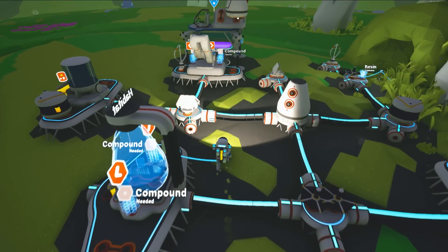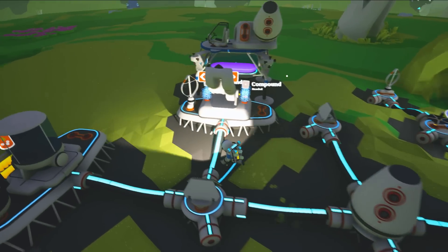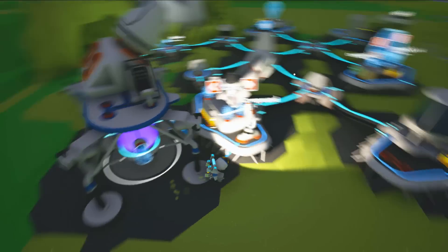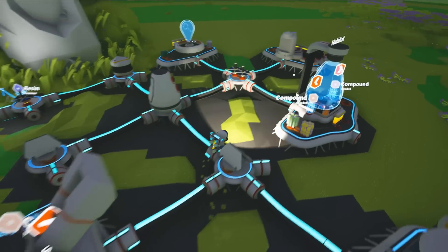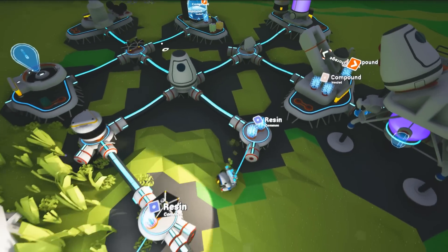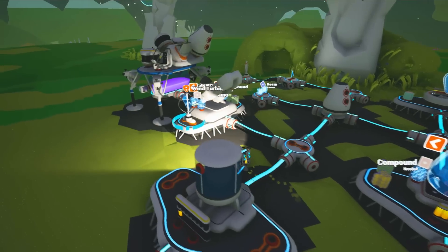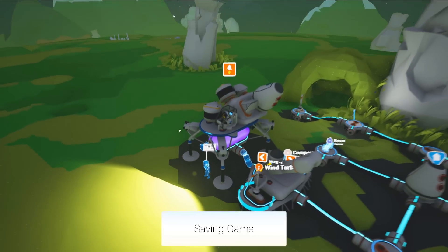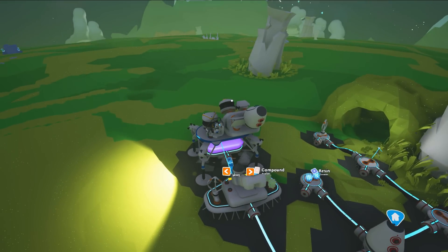I guess we can hook this up to here — like this. And we'll go find a new plot on this planet. Might as well fill up our space shuttle with some fuel though. Might as well take some of these power units as well. That should be enough fuel to find a new spot to call home. We're going to launch off.